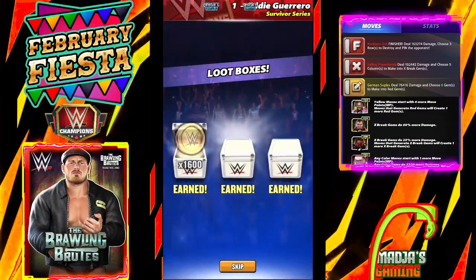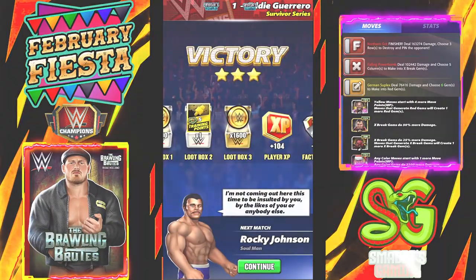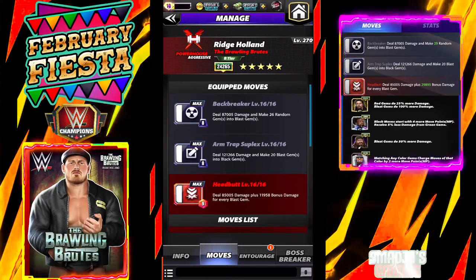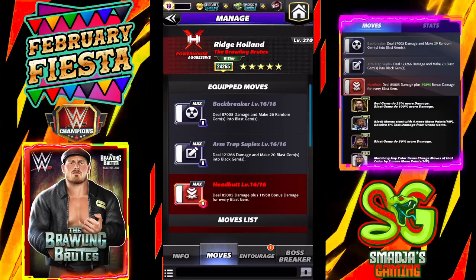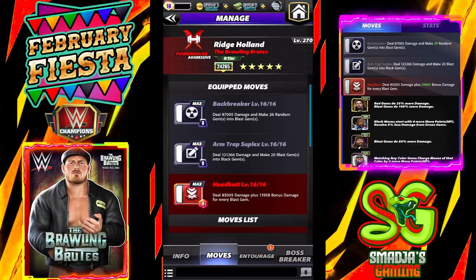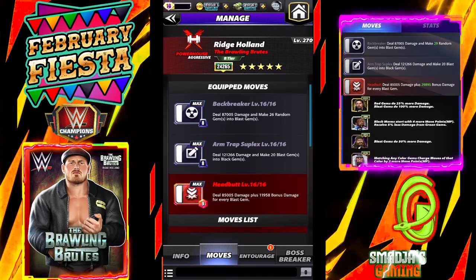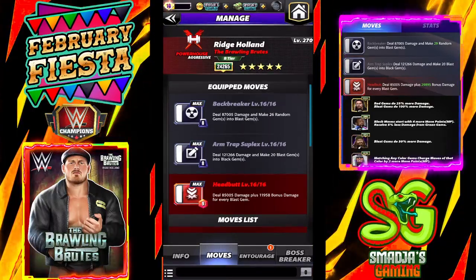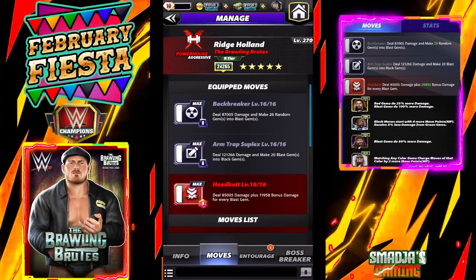Let's take a look at a second build for the Brawling Brutes Ridge Holland. The Backbreaker deals 87,000 damage and makes 26 random gems into blast gems. The Arm Trap Suplex deals 121,266 damage and turns 20 blast gems into black gems. The Headbutt deals 85,005 damage plus 11,958 bonus damage for every blast gem on the board.